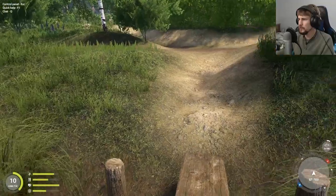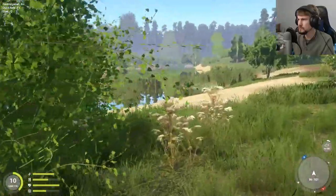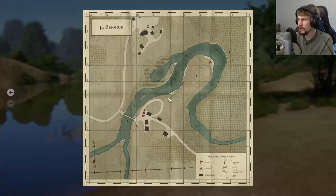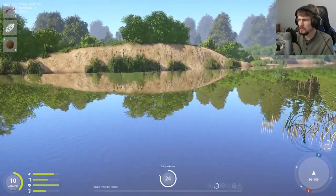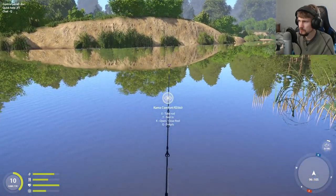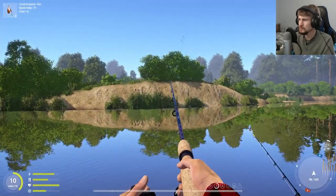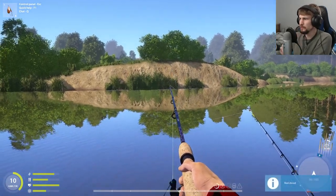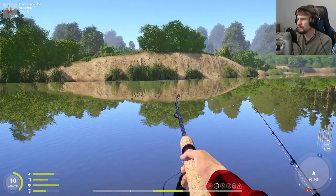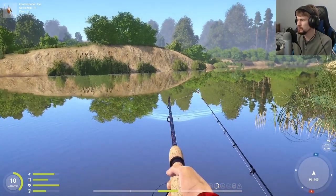Maybe I should try going a little bit more this way and getting that bottom fishing into the really deep water there. The best spot would be right there, would be my guess, but I think I can still get towards it from right here. I'm also wondering if maybe I'm playing a little bit too cautious with where I've been trying to spin cast — maybe I should be going more towards the reeds and stuff, or the patches of foliage where the fish might hide.